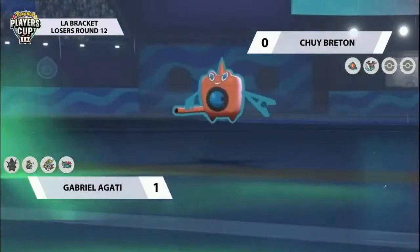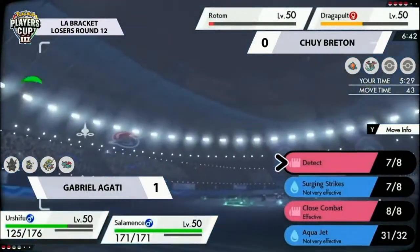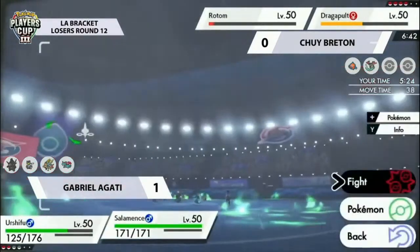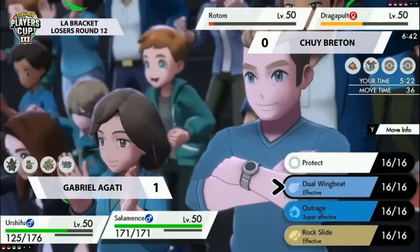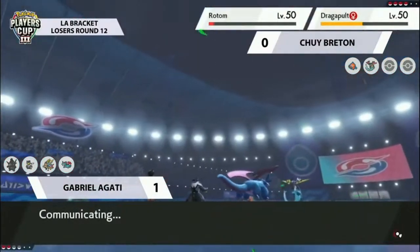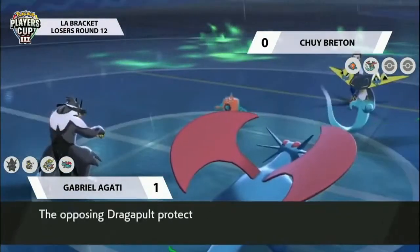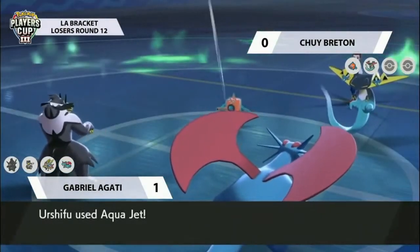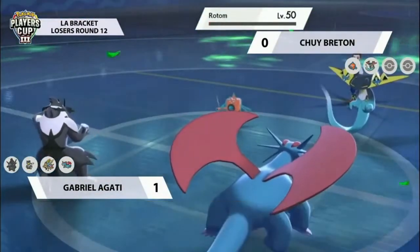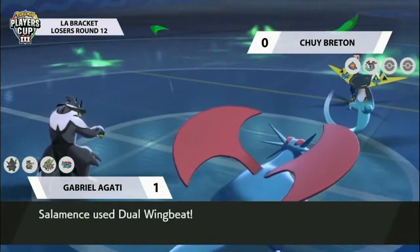Rotom's Dynamax turns will now end, so it'll have to rely on critical Hydro Pumps, but more likely it'll be about those electric-type moves — doing good damage to both Salamence and Urshifu, who don't want to take those at all. But Rotom is at such low HP, and Urshifu can capitalize with an Aqua Jet. Dragapult just goes for Protect, playing defensively. Chewy really does have all the utility with the Pokémon in the back, so even though Rotom is going to fall to that Aqua Jet, it allows Chewy to bring in one of his two remaining unrevealed Pokémon.